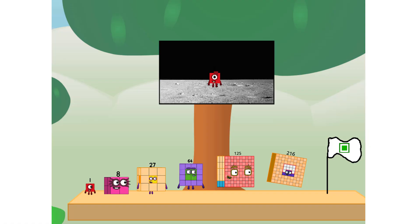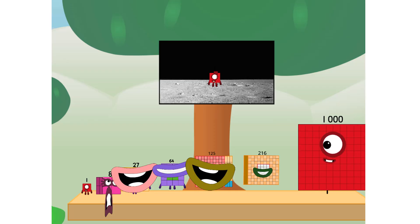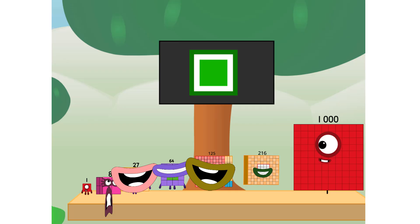We did it! The only thing left now is to plant the square club flag. Numberland, we have a problem — I forgot the flag. Don't worry, little one, I'll take care of this. Ninety-one. No rockets — square powers only.